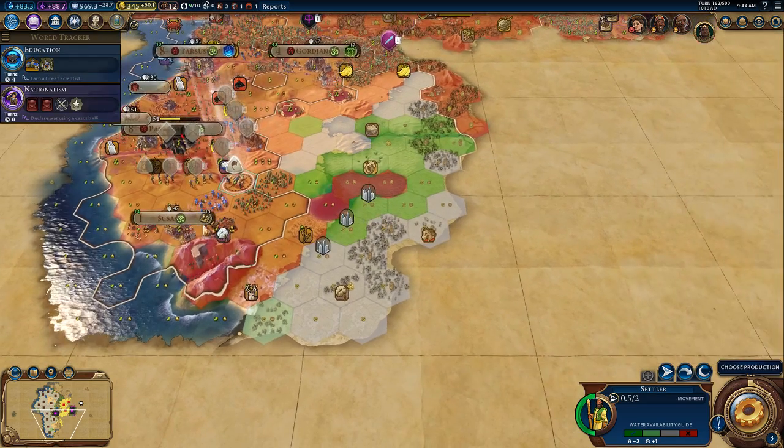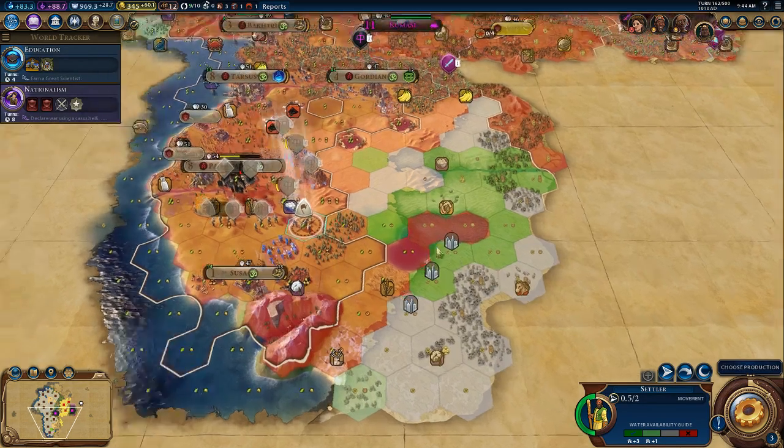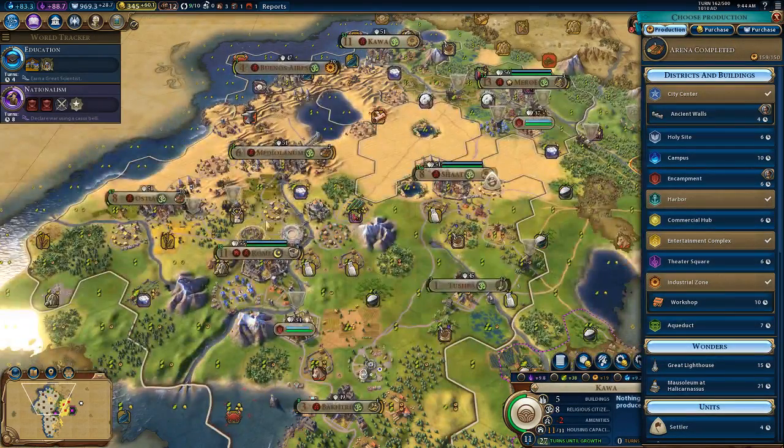I'm thinking right here, six tiles out, and we will be able to get sugar, cotton - yeah, that's a really good spot, actually. So that is where we will settle. Last turn we also built quite a few entertainment complexes to help with our amenity issue.